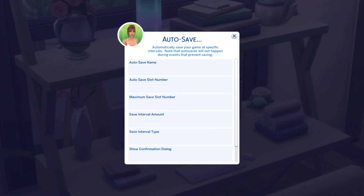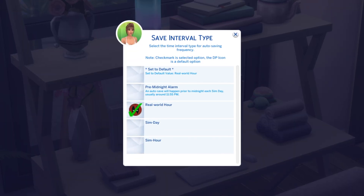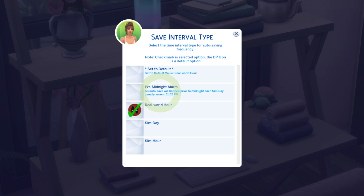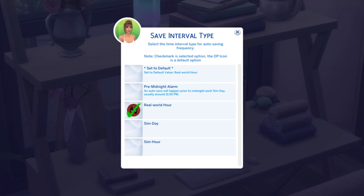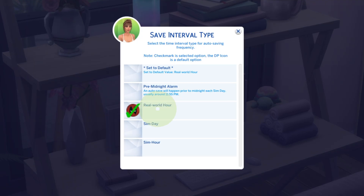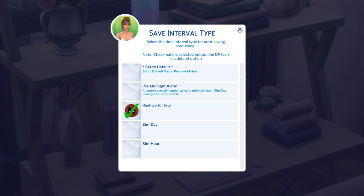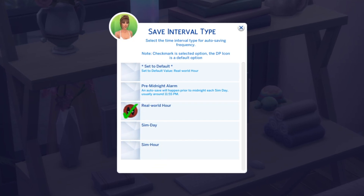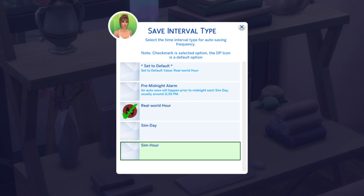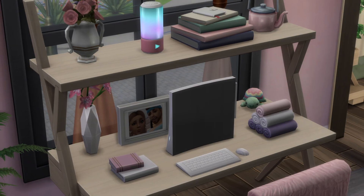Next is save interval amount, but I'm going to circle back to that after I talk about interval type. Here you can choose from four different options: pre-midnight alarms, which saves every sim day roughly before 12 midnight; every real world hour, which could be good if you're using it for build mode; every sim day; or every sim hour. I like to save every sim hour because I don't want to lose any progress.